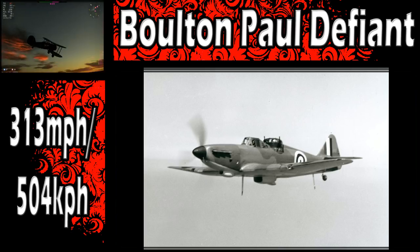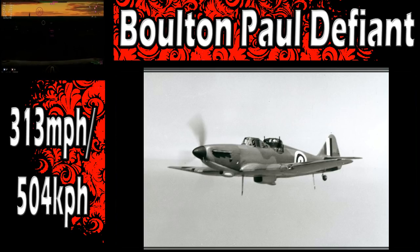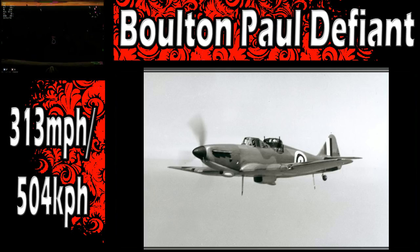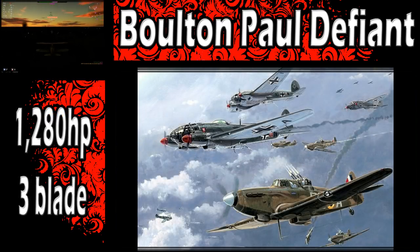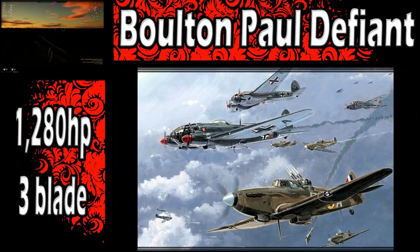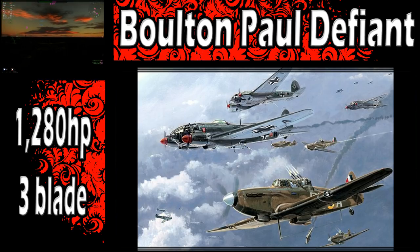Even though the four-gun armament of the Defiant could be brought to bear in the forward position, this was not really happening because protecting the aircraft's rear was the main priority. As expected, losses began to mount to the point that the Defiant was pulled from daytime action in August of 1940. It lasted a summer with some initial success — very similar to a lot of World War II aircraft where it takes time for the enemy to work out how it fights and what guns it has.